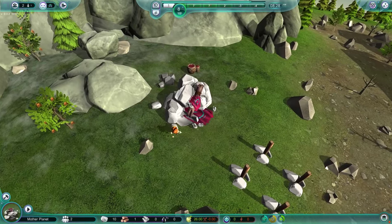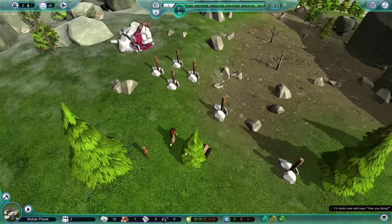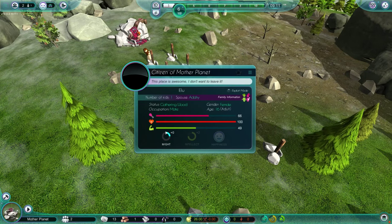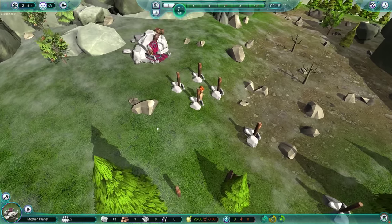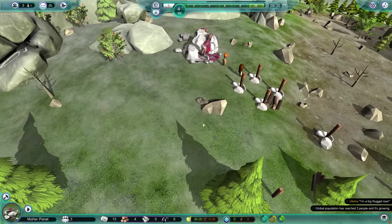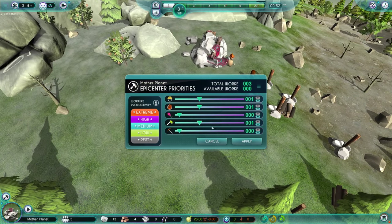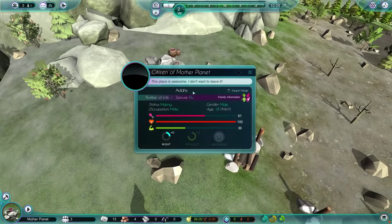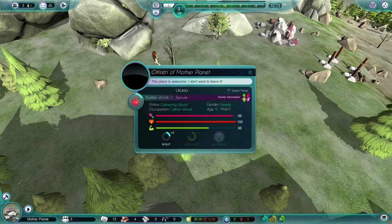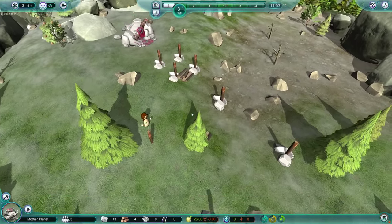We've got enough rock — build us a bonfire, please. Crab construction! Utomo's an adult now. Global population has reached three, and it's growing — lovely. We're going to have Utomo chop some wood. They're making another baby. They cannot make a baby with Utomo — that would be gross. Gather wood, Utomo.